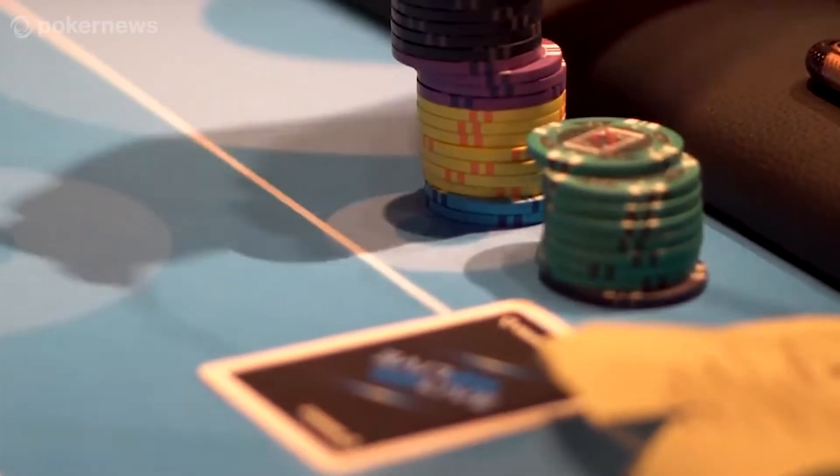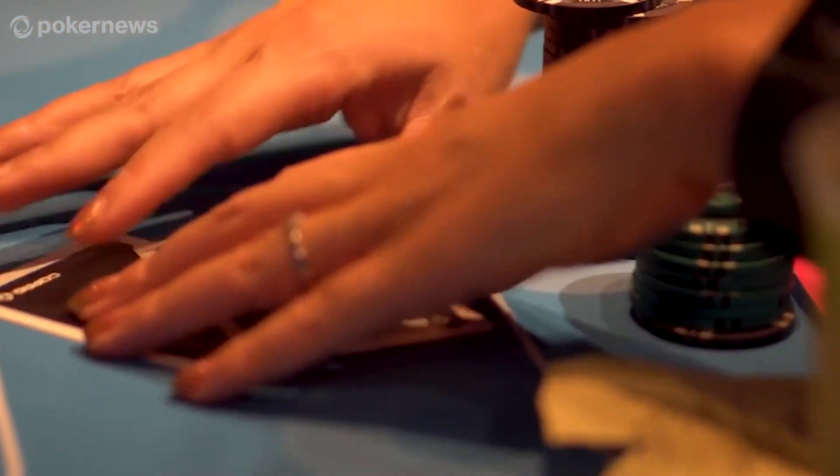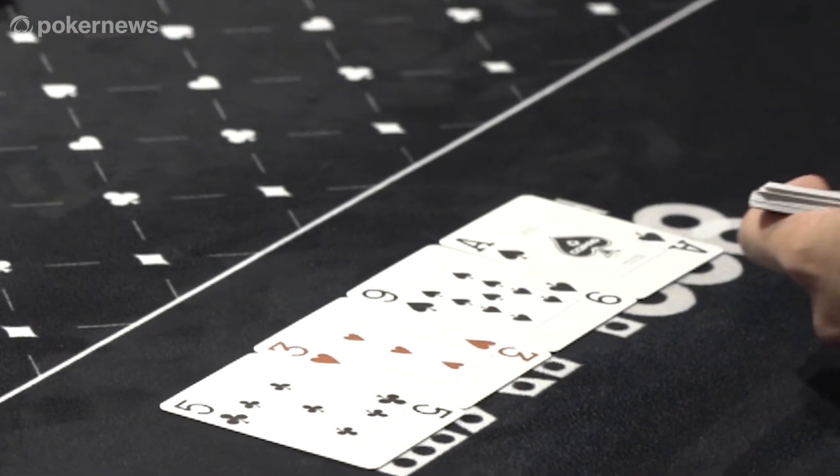Up to ten players can sit around a poker table and play the game together, but usually nine is a perfect number and we call this a full ring game. The object of Texas Hold'em is for each player to make the best five-card poker hand combination by matching one or both of their two face-down cards, which we call hole cards,